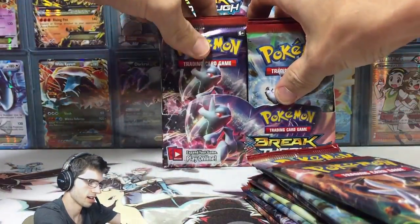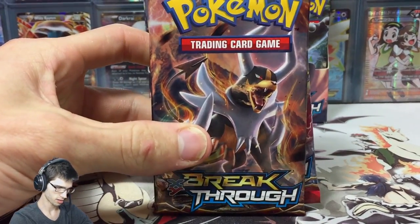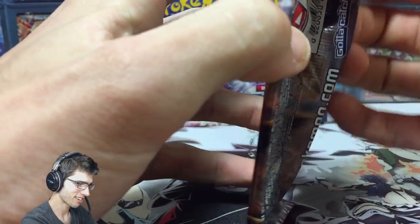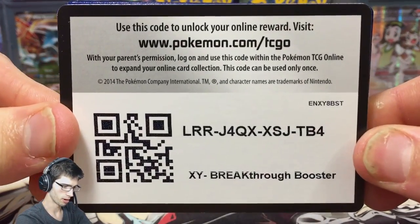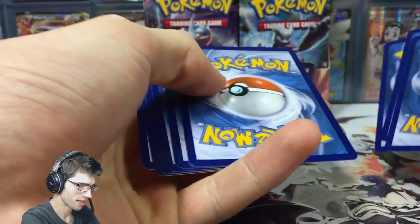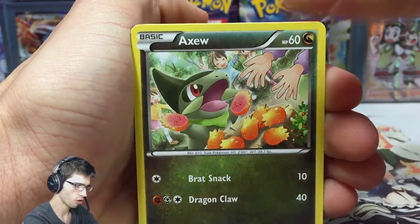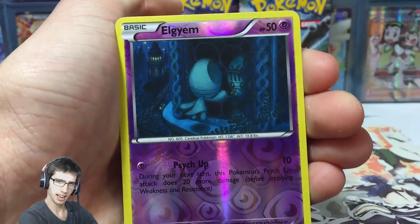I grabbed nine packs, perfect. I'm in a pretty spiffy mood today — I've got high hopes because we have one card left to collect in this set. Just one card: the secret rare Mewtwo EX, the blue one. I will go bonkers if we manage to pull it. This box will be nine packs per part as usual, so we're going to have four parts.